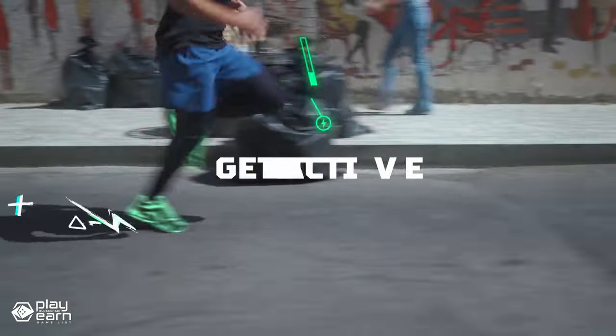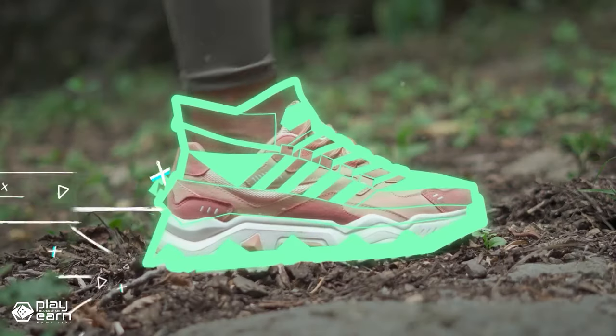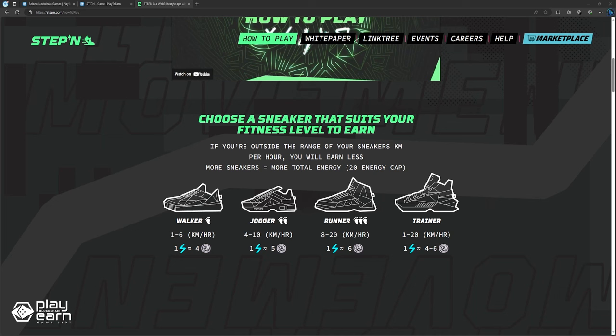You can earn two types of tokens: GMT and GST. GMT is the governance token, while GST is an in-game token that you receive for your activity. The main NFTs in StepN are the shoes. They have different attributes that affect your performance and earnings in the game.